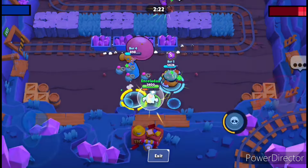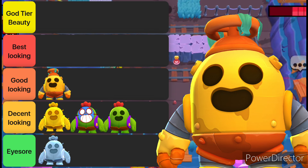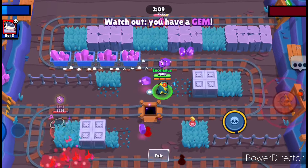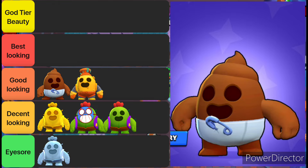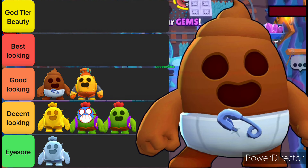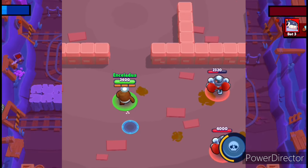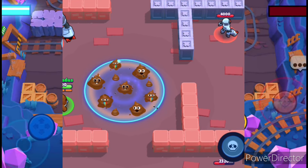At number 7, we have Robo Spike, who basically looks like a tiny nuclear or chemical waste treatment plant, making the super look even better when it comes up as toxic damage. I can say it's one of those skins which makes sense according to the lore of this game. Then at number 6, we have the Gross Poop Spike. It's so gross that it has become an iconic skin in itself. A poop wearing a diaper was definitely not on my wishlist, but here we are. Poop Spike throws poops, and his super is a huge area covered in steaming, stinking poop pile.